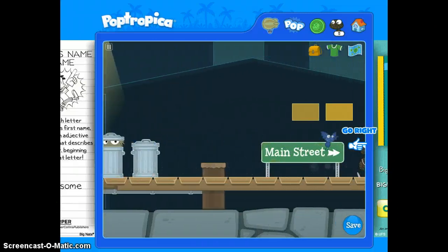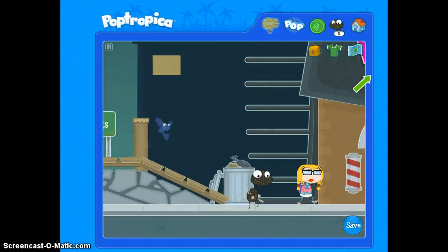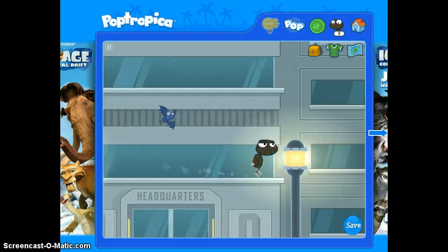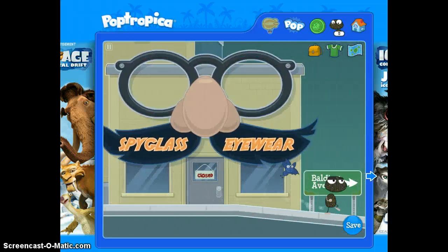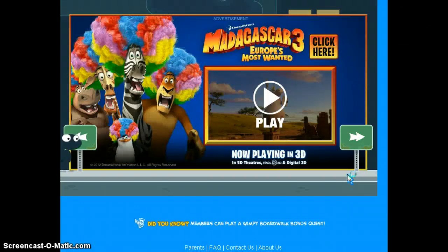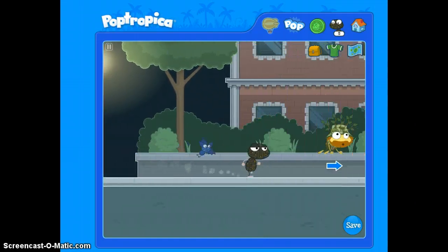Now that you have the laser pen, you need to go to the right of this big area. Why is there Madagascar 3 and Ice Age 4 on the wall? I think it's Ice Age 4 — yeah, it's Ice Age 4.